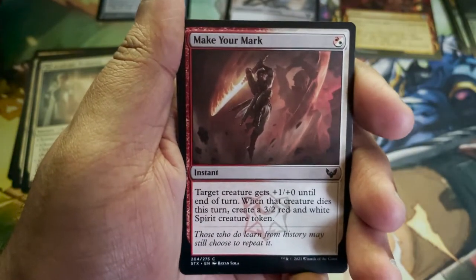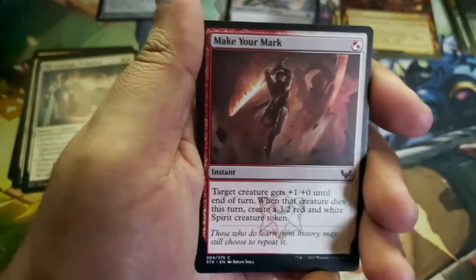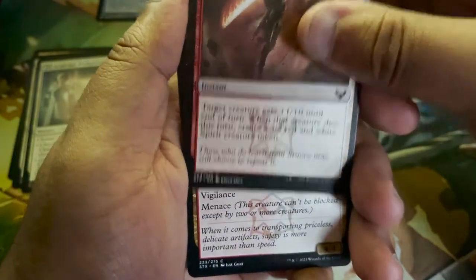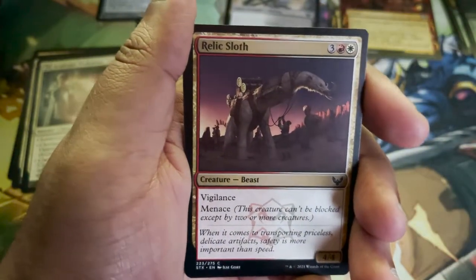Make Your Mark — yo, this set's art is so great. Good job, Brian Sola. Everybody loves a flaming sword, especially if you play D&D. Relic Sloth. Illustrious Historian — Brian Veleza. Some art just stands out to me. You may have noticed by now that I have quite an attachment to red cards with their art.